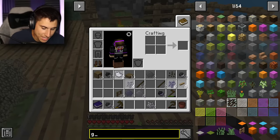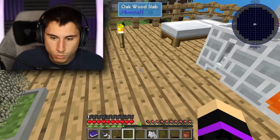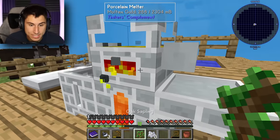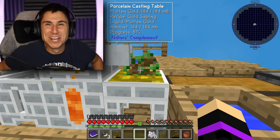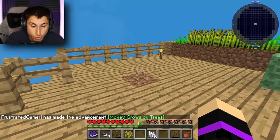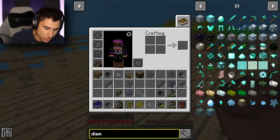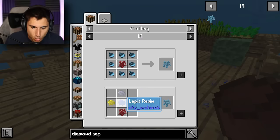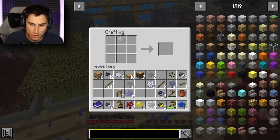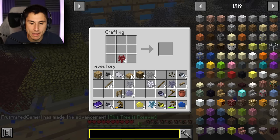Melting down the gold amber — for the gold sapling I just need an oak sapling, which I have! Gold sapling done. Money grows on trees — I told you! Now for the diamond sapling: I need gold, silver, lapis, and a redstone sapling. Silver on top, gold on the sides, lapis in the middle, redstone on the bottom. We got a diamond tree! Achievement: 'This Tree Is Forever!'